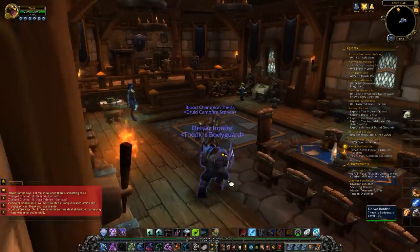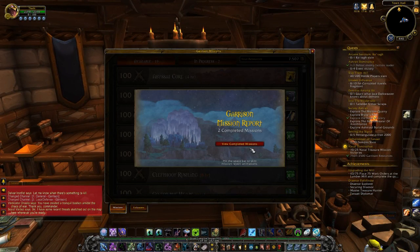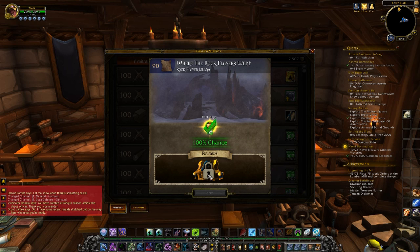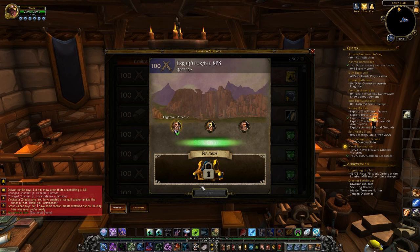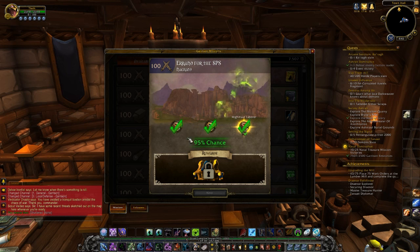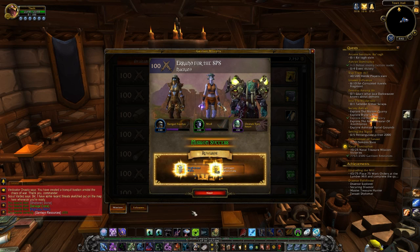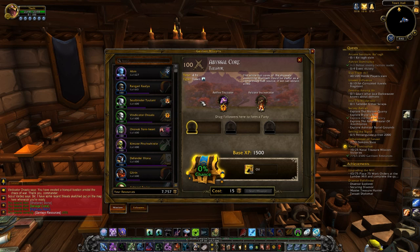This is pretty much a garrison. What you do is you send out followers and stuff to do quests to get you items and stuff like that. You finish the quest and you get an item. 95% chance to finish this one, which most likely means I'm going to win. And I get my item. I'm going to need oil, so I'll send somebody on this one. This is just the basic rundown of how these work. The class halls are going to be similar to this, so this is just a quick tutorial. I don't actually know what the class halls are, because I've never used it.